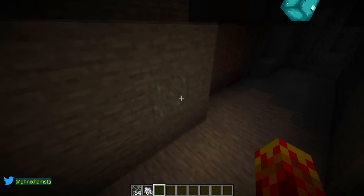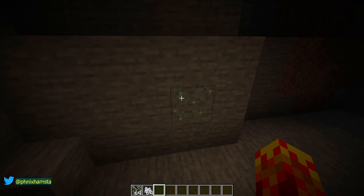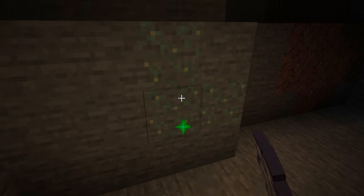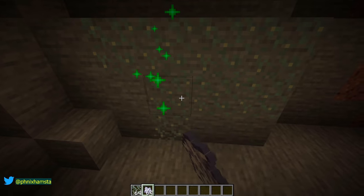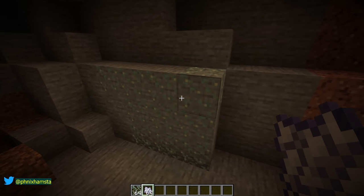Right here you can see there is a glow lichen inside this cave. They spawn naturally in caves and they give off a very dim light level. You can grow them with bone meal and they just spread — they'll grow to adjacent blocks and can be grabbed with shears and nothing else.